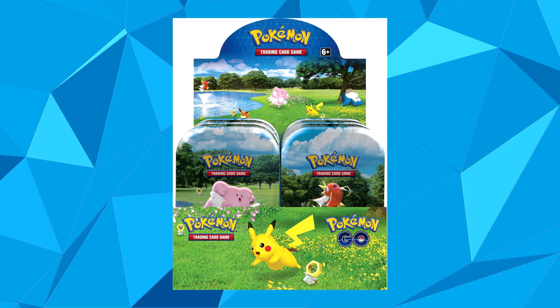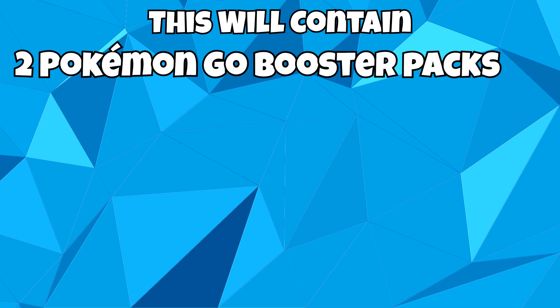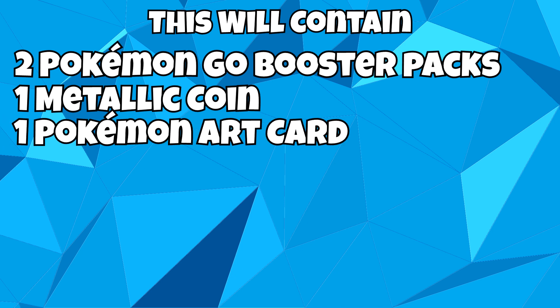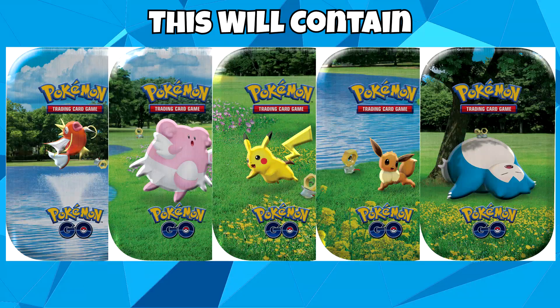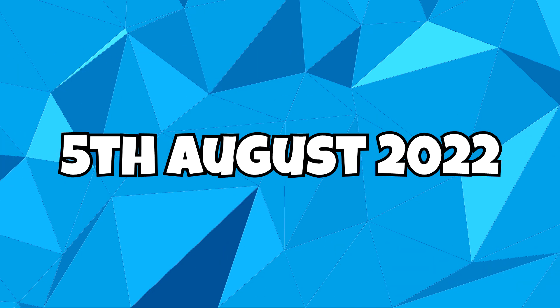There will also be mini tins. In each tin you will find 2 Pokémon Go booster packs and a metallic coin with a Pokécoin design. It will also feature a Pokémon art card showing the art from the mini tin that you bought, which you can collect and combine all 5. These will feature Magikarp, Blissey, Pikachu, Eevee and Snorlax. These will be set at retail price for $8.99 USD, and they will be released on August 5th, 2022.